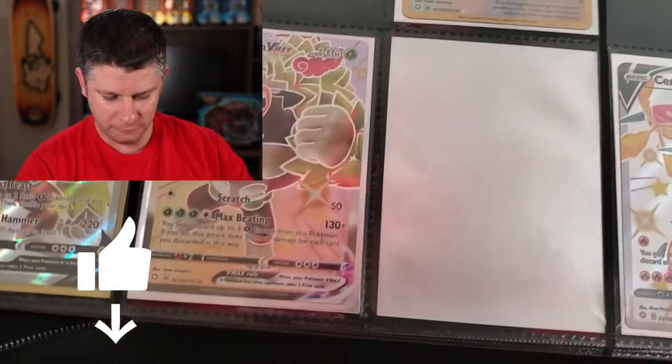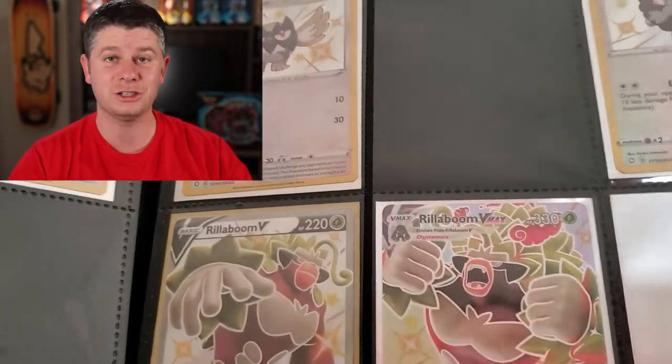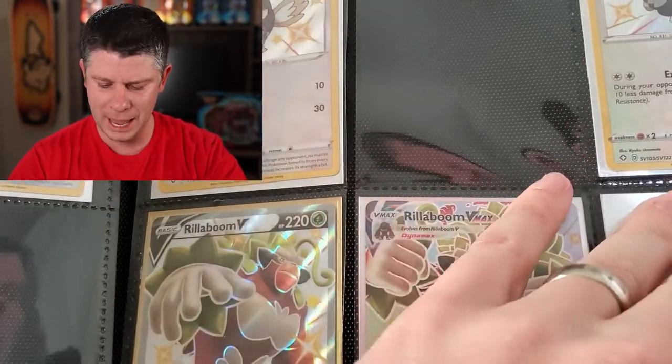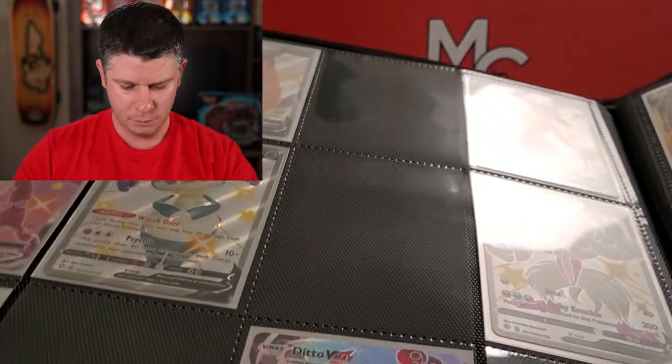When we come to the Full Arts — actually Rillaboom V, that was one of them. That blank card there is the Charizard, which I have now pulled three times. Yes, three times. One of which for Morgan and Danny, MD Pokémon, another Pokémon content creator. And I'm only missing five Full Arts now, which is great.